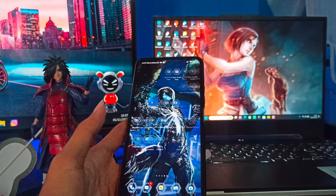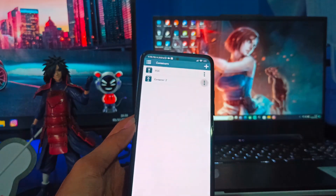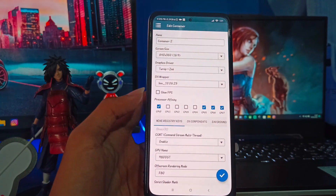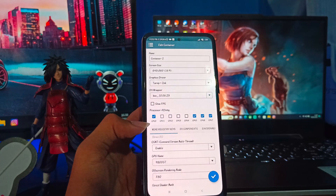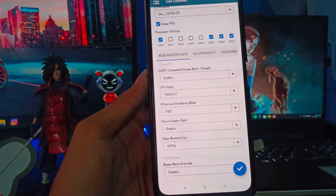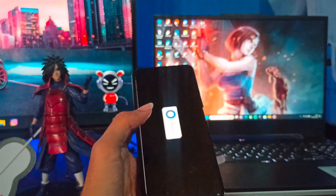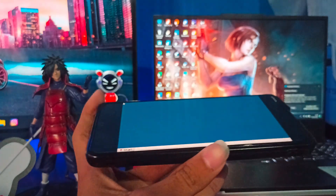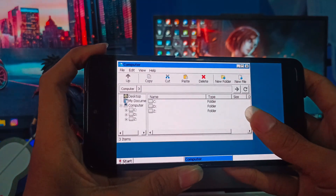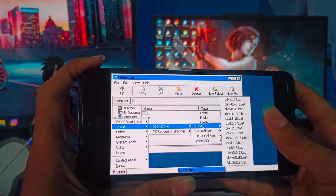Oke, kita langsung masuk saja ke Winlator versi AV-nya yang sudah 2.08. Settingan di sini gue pake resolusi 360p, biar lebih mulus aja. Resolusinya kalian bisa lihat sendiri, gue pake 360p. Dan CPU-nya kalau pengen ngacir, settingan seperti ini nih yang di-checklist dan yang un-checklist. FPS aktifin aja, turnip zinc pakenya tetep normal, dan field memory size gue setting ke 4GB. Settingan Winlator-nya kita langsung running aja ke Windows Mode. Di dalamnya yang versi AV ini ada DXVK dan segala macemnya di bagian settingan start ini.